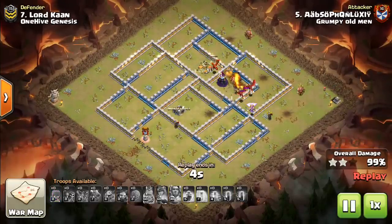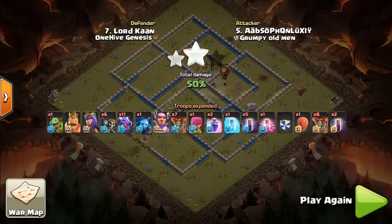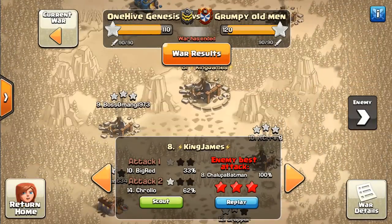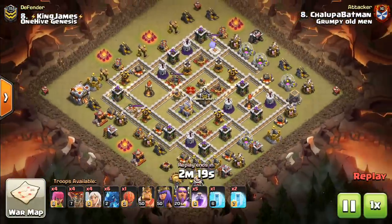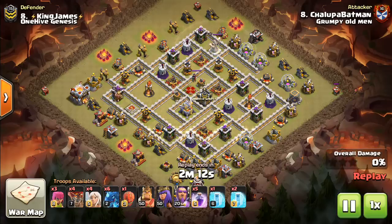And finally, air sweepers — same principle. E-Dragons can target them from a ways away with that chain damage, but dragons have to get right up to the air sweeper, which means if you're going into an air sweeper, it's going to be a lot more of an issue for regular dragons. So that was a Town Hall 12 replay, and those air defenses were taken out pretty easily — went into the single inferno with the Stone Slammer and got it taken out pretty easily.